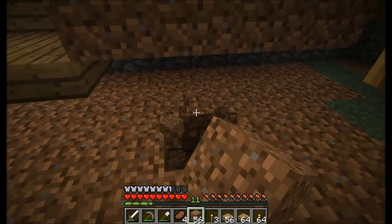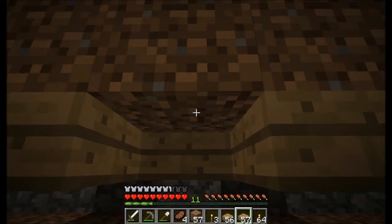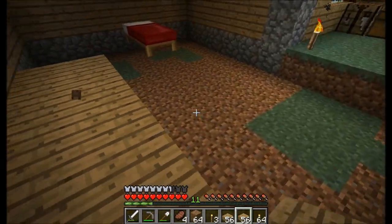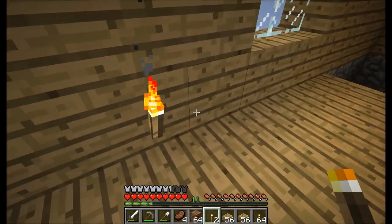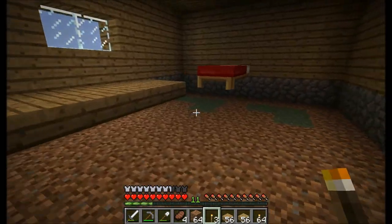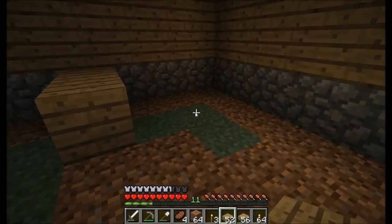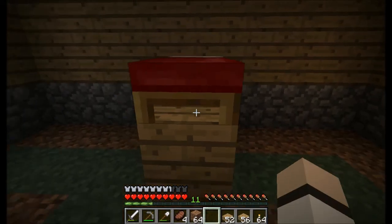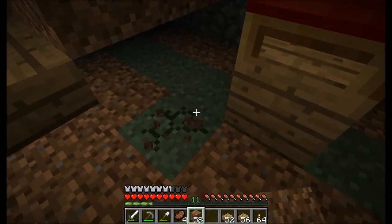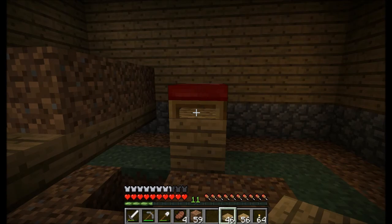I personally do not like the look of torches. In some texture packs they're cool looking, but the default ones I just really don't like — they're just kind of ugly to have everywhere. You also can't place a bed on half slabs, so for the bed we just use a full block like that and place the bed on it. I'm going to stop recording and come back when the floor is finished.